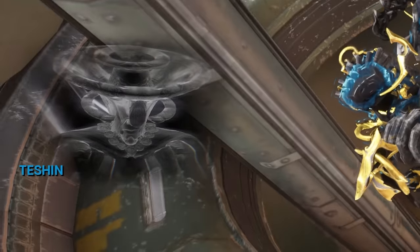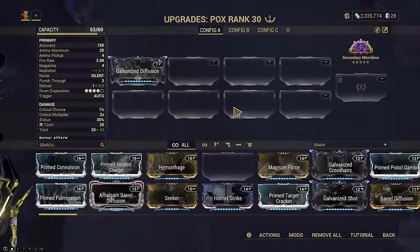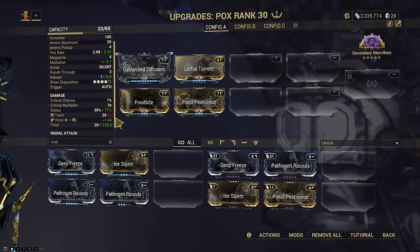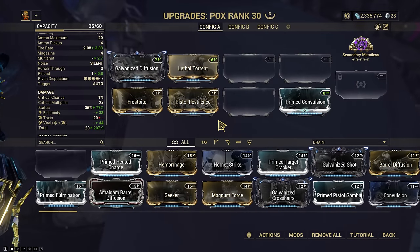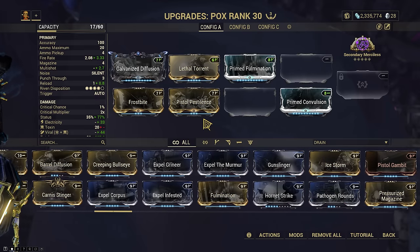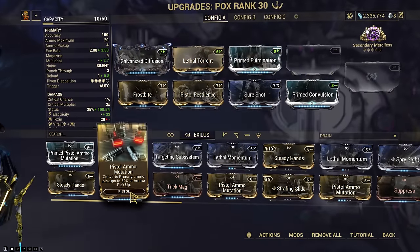You know Tesshin, I don't want to be rude or anything, but I don't know how I feel about taking life or death advice from you. There it is. Let's start off with Merciless, Diffusion, Lithotorrent, let's get some Vyro in there. Will this combine? It will combine with the toxin — that's unfortunate. Let's try electricity, yeah that's a decent enough ratio. Big boom. Where is Sure Shot? Does it drain 7? I thought it drains 9. It does drain 7 — I'll be damned. There goes the rest of my plat, but we will absolutely need Mutation for this.